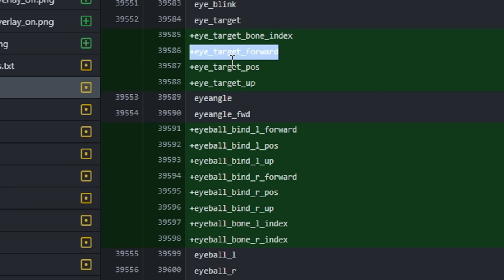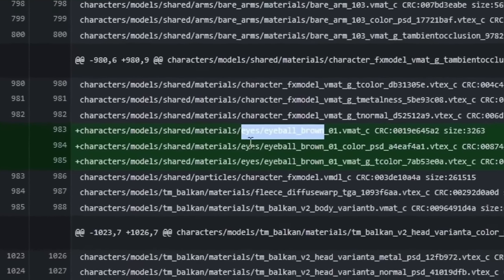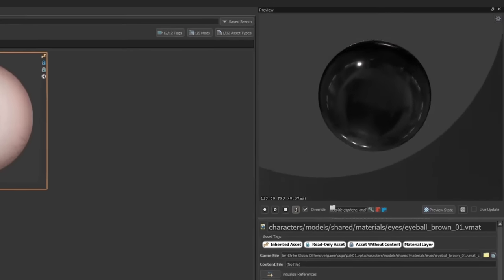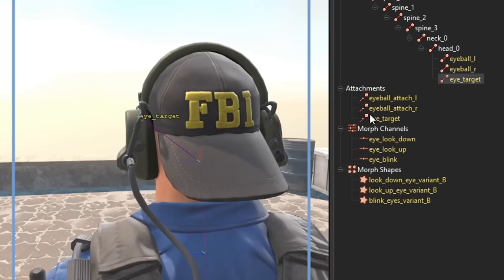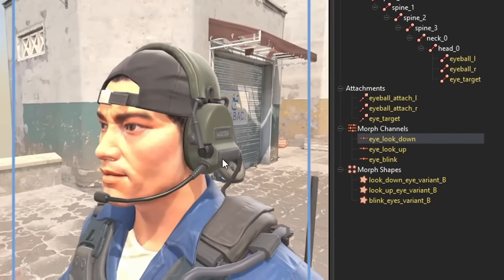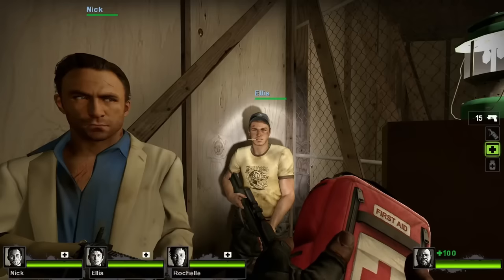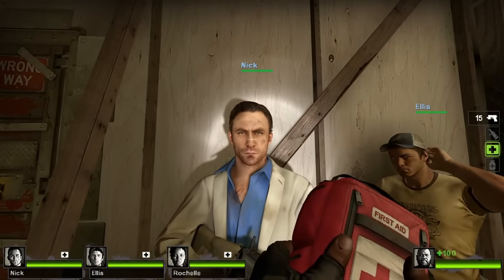The most interesting is the suspicious progress on the eyes of the agents. When the developers put so much effort into a new feature three updates in a row, it's done for a reason. The client mentions two functions: eye blink for blinking and eye target for locking on a target. Opening any agent in the game model viewer tool, you can see that all characters have new bones and additional eye-related modifiers, suggesting we may see more alive and detailed agents that blink and look in different directions, similar to systems used in other Valve games.